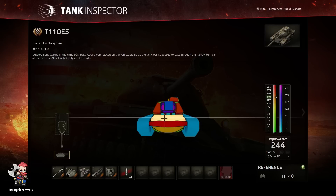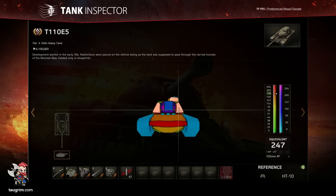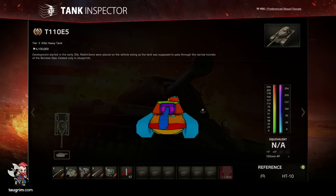The upper front glacis is well protected, as is the beak on the front hull. The lower front glacis is relatively soft, so you'll want to keep this covered as much as possible. The turret mantlet and the cheeks are pretty strong, so you're not likely to get penetrated there. However, the cupola or commander's hatch is a very well-known weak spot, and some areas of the cupola have armor values well below 200 millimeters.